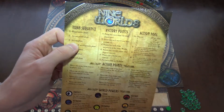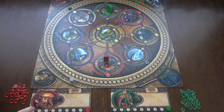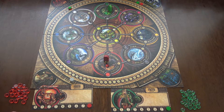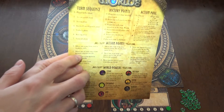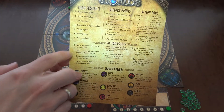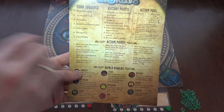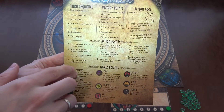Then comes the action phase — this is the main phase. You spend your action points to do various actions written on the card. You can move one stone from reserve to a player card or move your stone between adjacent worlds.